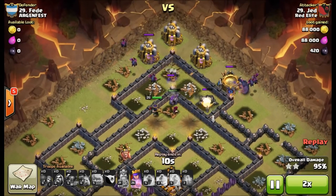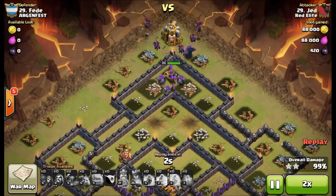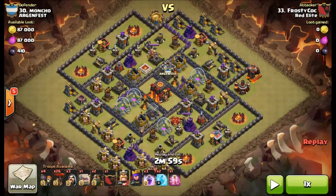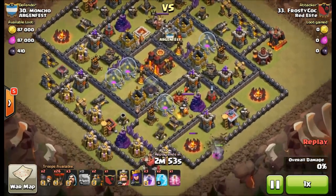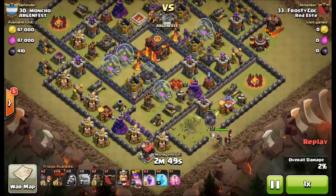Jed did two things in this raid to plan for a possible three stars. One was bringing those two jump spells for later in the raid, and the other was bringing minions — because he saw the sides were clear of air sweepers and air defenses. He put three or four minions on each side of the base, and they helped a lot with the cleanup.